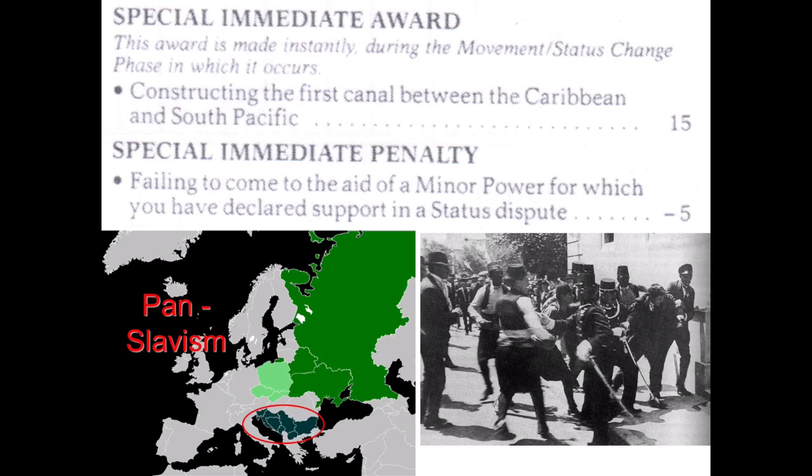In terms of victory point penalties, the turn track records penalties awarded to all states if the Great War breaks out. The Great War breaks out either when the European tension level reaches 100, or when a war involves four of the great powers — UK, France, Germany, Austria-Hungary, Russia, and Italy — excluding the US, Japan, Belgium, Spain, Portugal, and Netherlands. The state whose action starts the Great War, either directly or indirectly through treaties, or by increasing the European tension level to 100, or whose entry as the Fourth Great Power turns a war into the Great War, suffers a three-fold penalty.